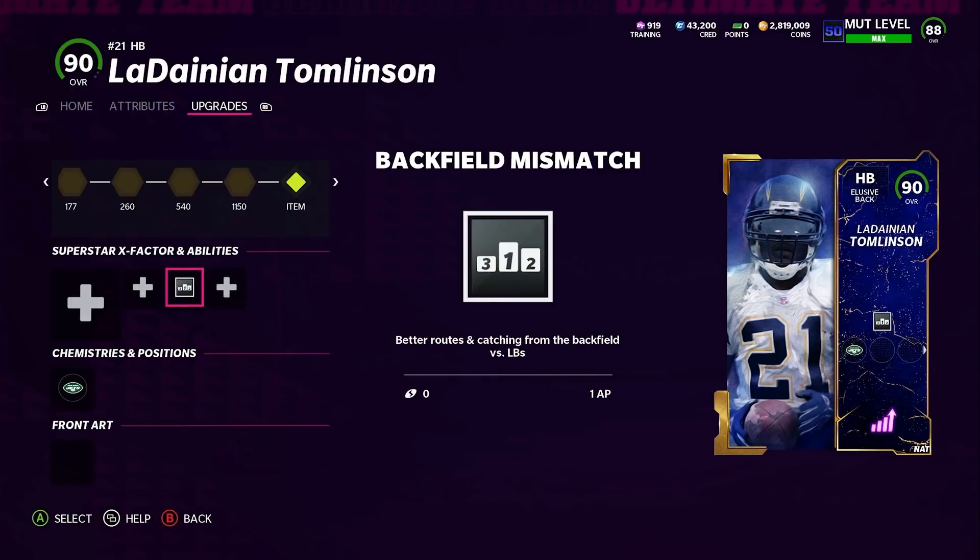Number two in my opinion is Backfield Mismatch. There are a couple of backfield abilities you can use, but this one in particular gives you better routes and catching from the backfield versus linebackers, and it only costs one AP. If you have a running back that doesn't have this in Madden 22, you're doing it wrong — it needs to be on every running back you're using.